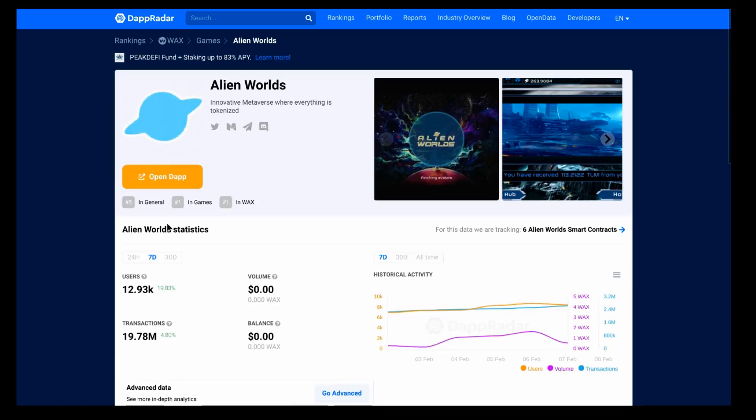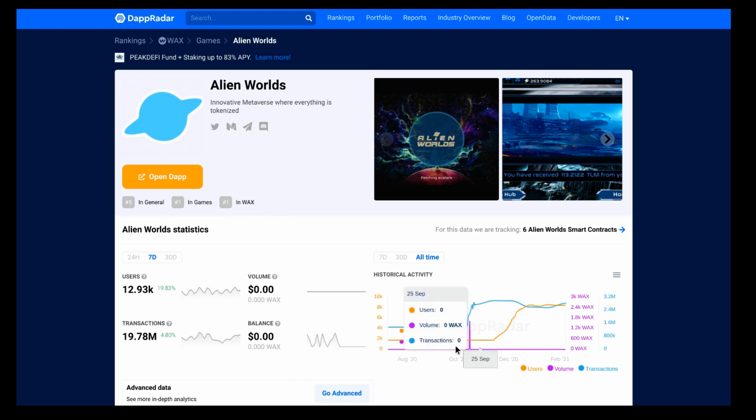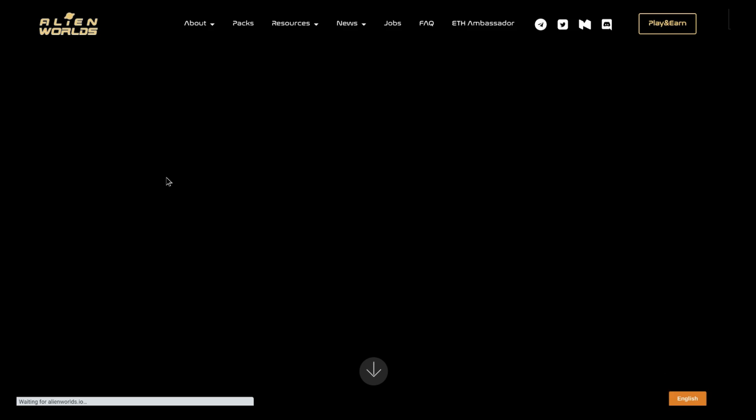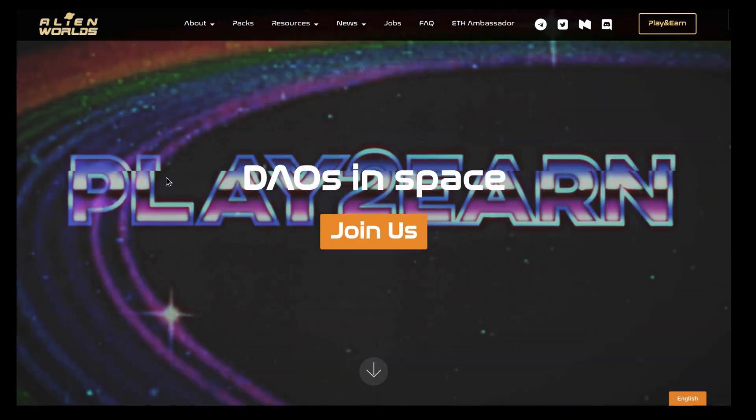Clicking on Alien Worlds gives us a detail page — every dapp DappRadar covers has one. We can see the growth in more detail. Looking at the number of users, it's pretty much gone straight up since it launched in mid to late December.